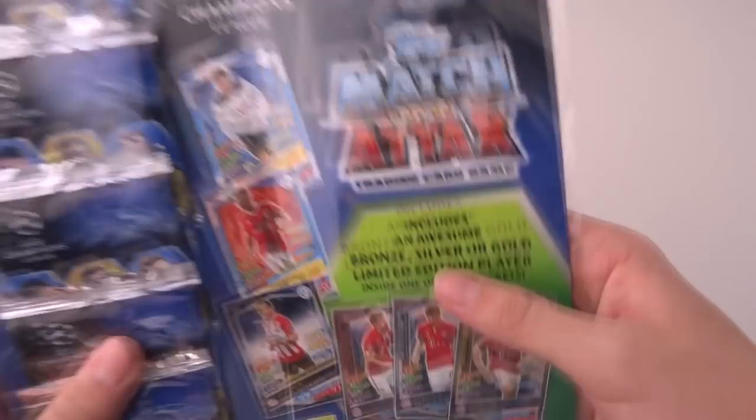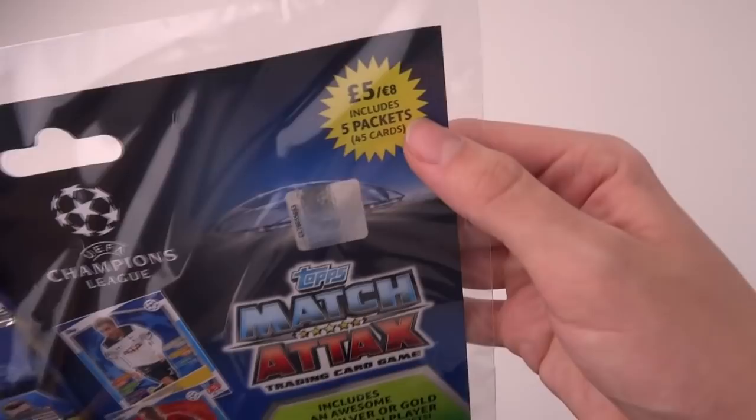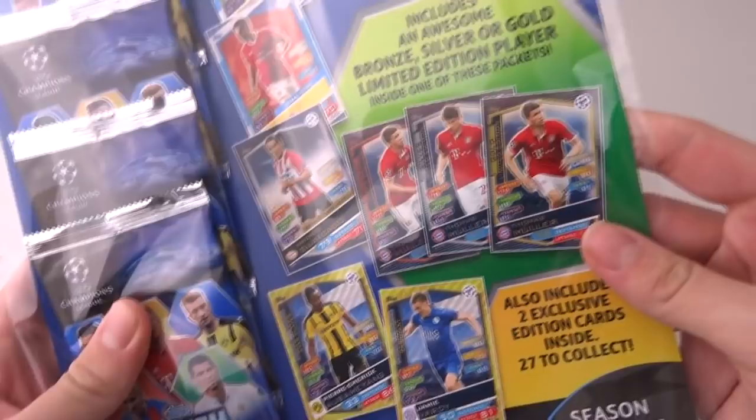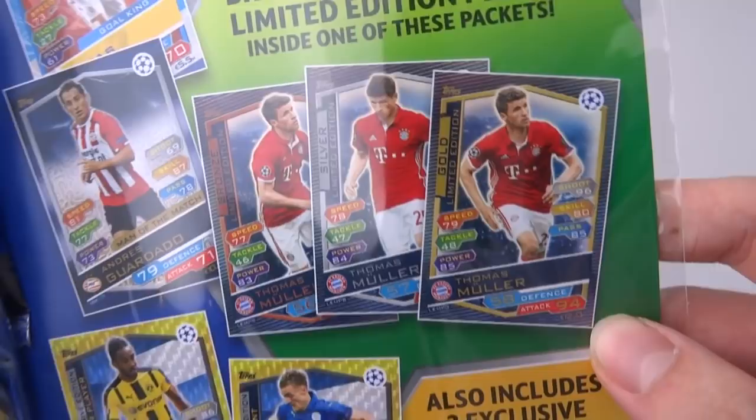Our multi-pack is pretty standard — we know the drill. 5 pounds including 5 packets, 45 cards. Each pack containing 9 cards, as we all know retailing at 1 pound each. The catch of multi-packs is that it is a guaranteed gold, silver or bronze limited edition card — in this case Thomas Muller.